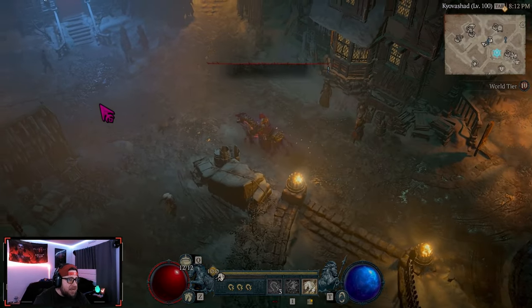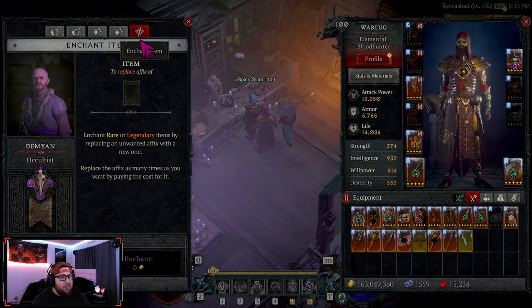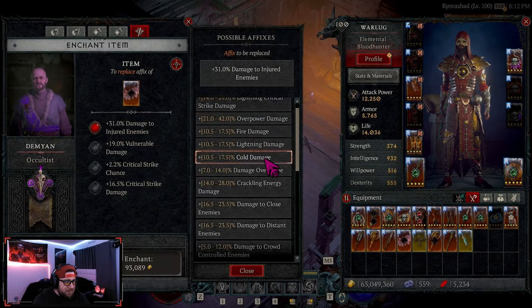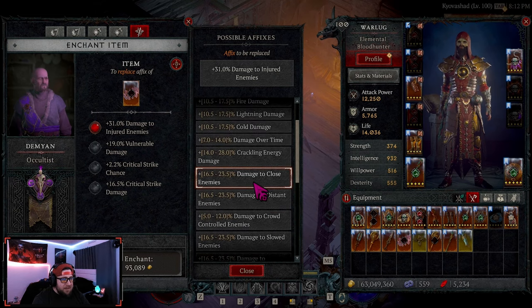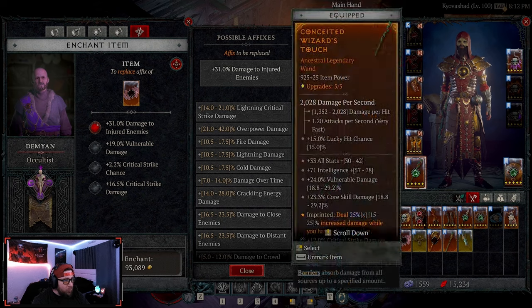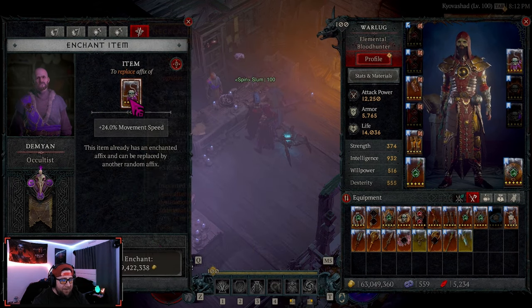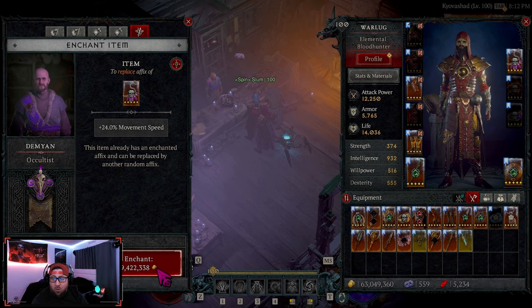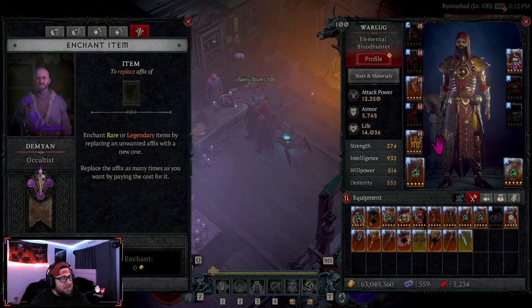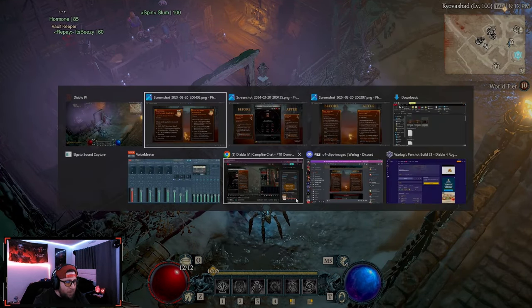When we run over to the occultist, the enchanting system is by far one of the worst — for a couple of reasons. They do give you the chance to see new affixes, but because of the randomization the cost ends up becoming too great. I have items that cost millions upon millions of gold — I'm at 10 million gold with my necklace. All of this is going to be changed in the brand new system.